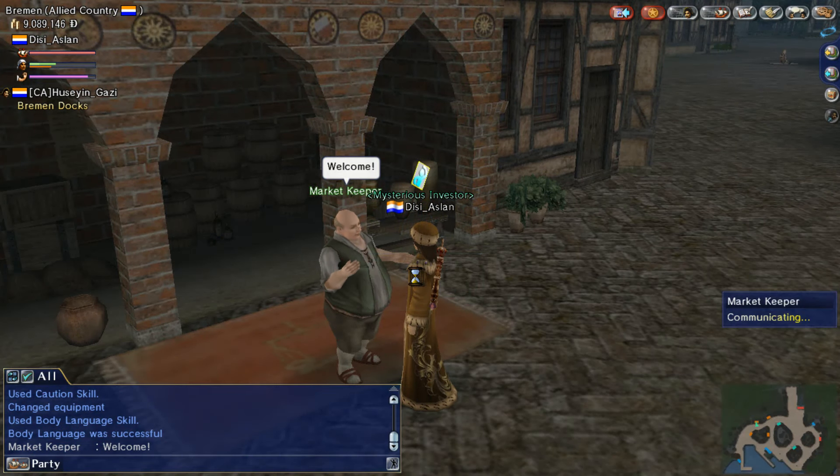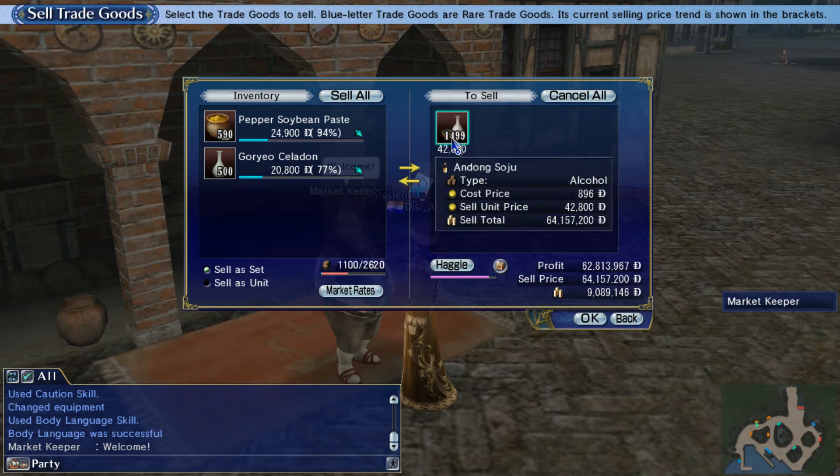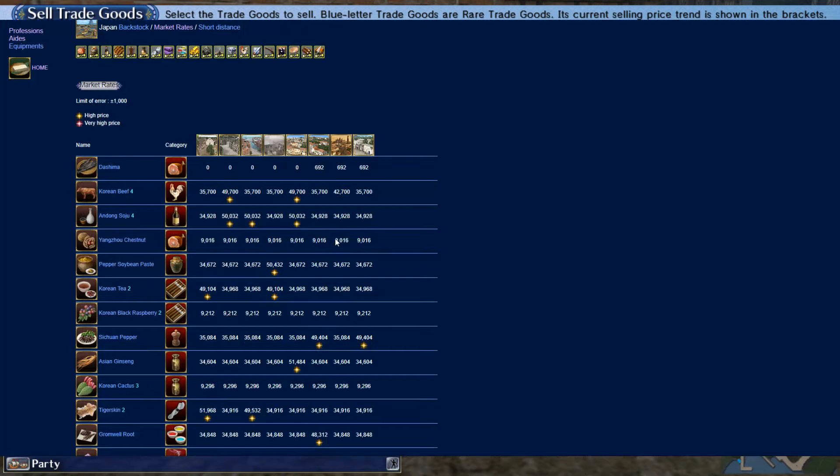We are in Bremen now. I should also equip this to get the maximum boost. I also changed my job to Jeweler's Trader because I wanted to get the high crest trading rank to purchase more eye beads. Well, as you can see — hold on, I forgot that Antwerp also sells in German pretty well. Let me see. Yeah, I knew it.